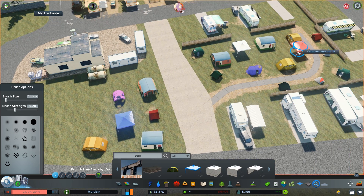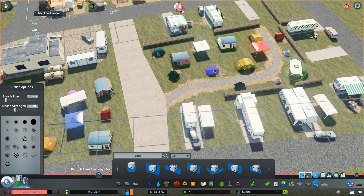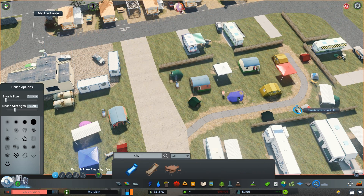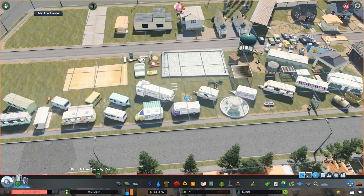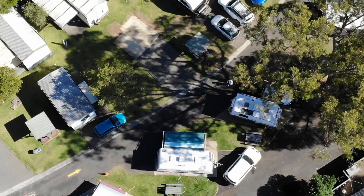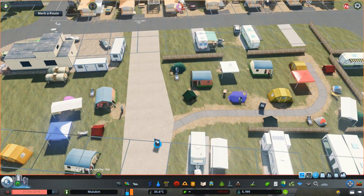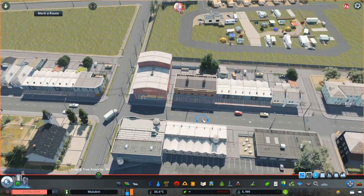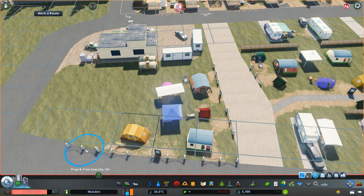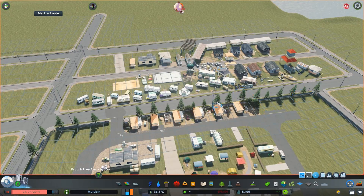Where those caravans sit, I've used driveway decals to paint down a bit of a concrete surface for them to rest on. This is pretty iconic for these areas — when you drive a caravan, you need a concrete space to rest it on. I think these concrete decals work pretty nicely.